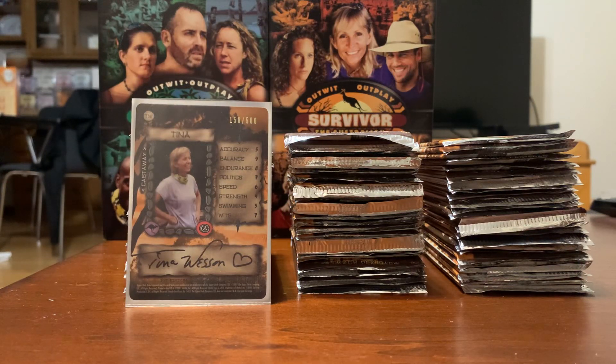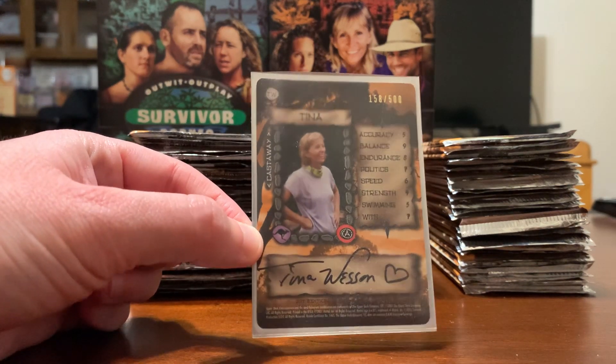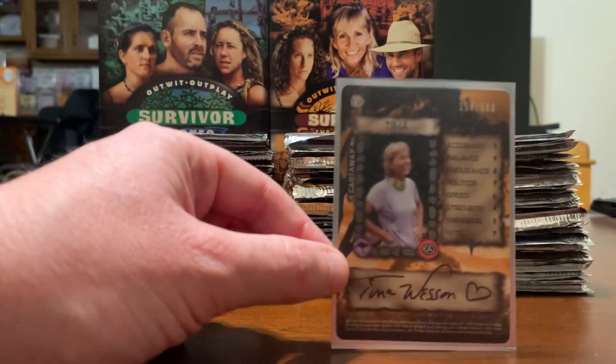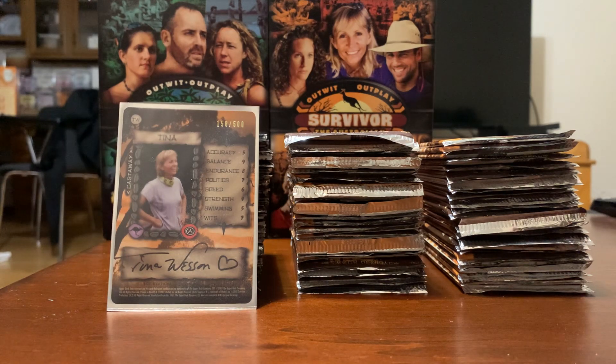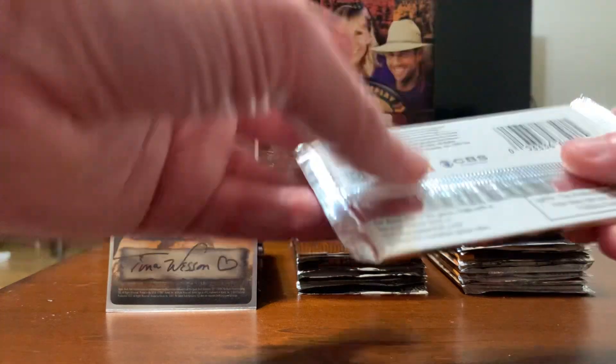Okay, this is part two of the Survivor Australian Outback TCG opening. We're going to try to get right into this really fast and cut out all the bullshit — you can see that in the first video. We pulled a Tina autograph in the last video, and I have it in one of my Mewtwo sleeves. I opened 26 packs in the last video because that's the side I started on, so I have 24 packs for this video — unless I just keep going. We'll see how fast I can get through these.